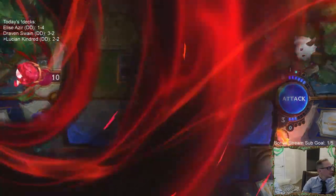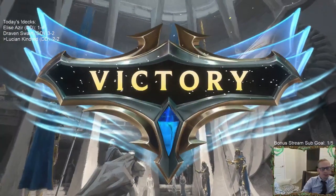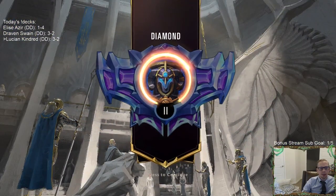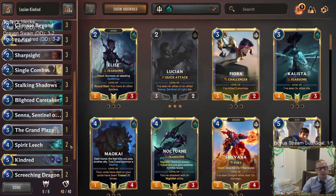That will do — 3 and 2. There are some really cool synergies in this deck. I really liked Lucian and Kindred together, and with Senna and all the ways to Slay everything, there were some genuinely cool synergies.